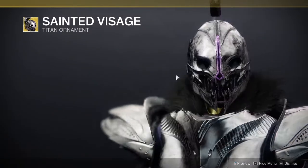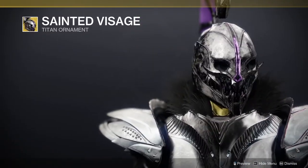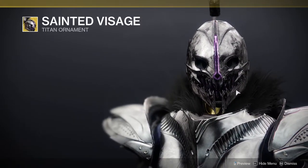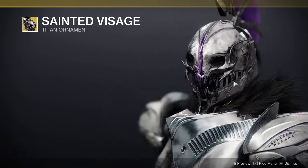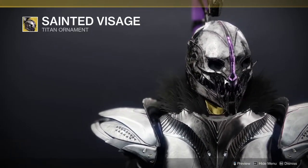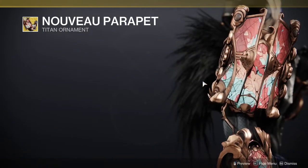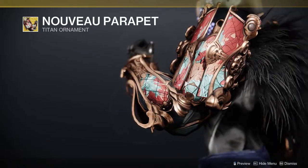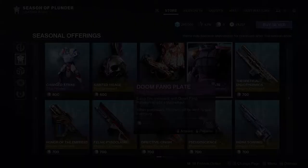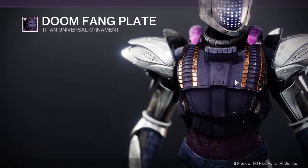For exotic ornaments, there's a wild Saint-14 ornament. If I remember correctly, this is inspired by the Season of the Splicer cutscene where Mithrax explained to Saint-14 how the Eliksni saw him — it looks great and I want to pick it up. There's also Raiden's Ramparts ornament, which I'm not particularly excited about, though if everything shaders well I might reconsider.